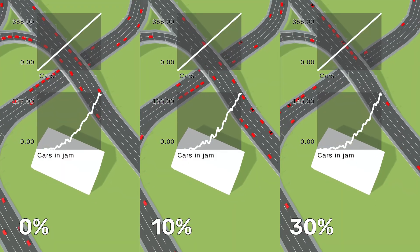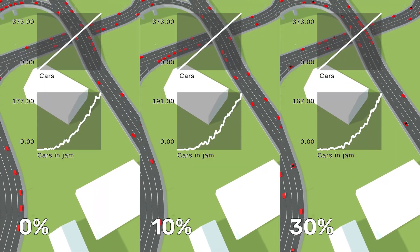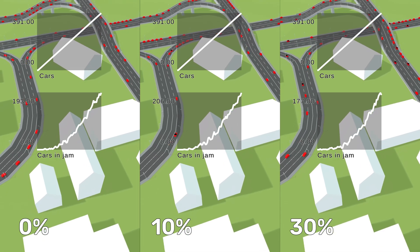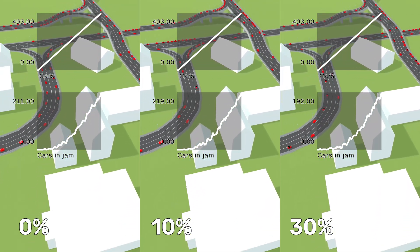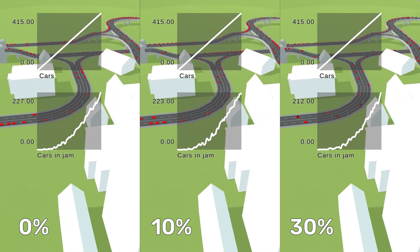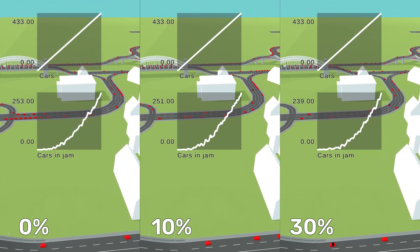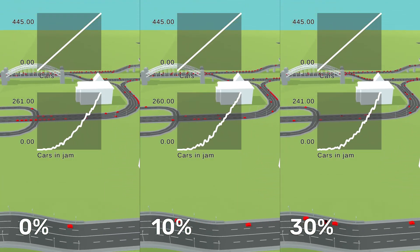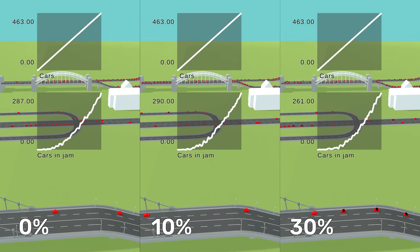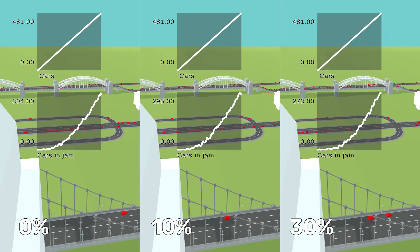The 0% and 10% are approaching full capacity, meaning almost half the cars are no longer driving, and the 30% is just behind them. The initial findings of the simulation still hold. So if we want to see no traffic jams, we need to share this video with like 70% of the world — so do it, and then we won't have traffic jams.